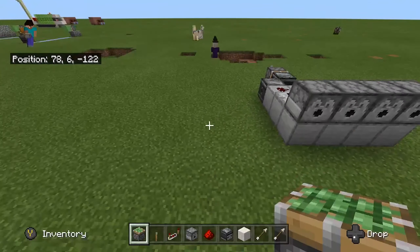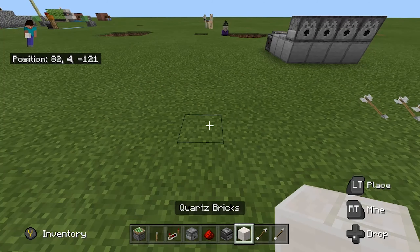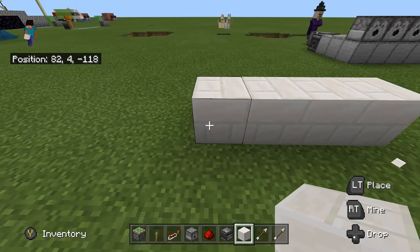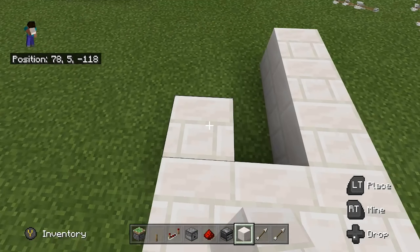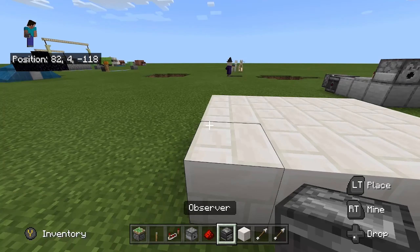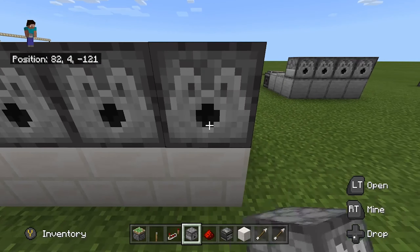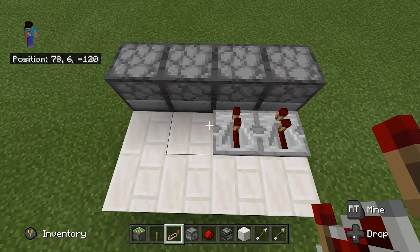What you need to do is get your block of choice and put down four blocks like this. Then come to the side and place another two and fill this up like that. Next you're going to want to put your dispensers facing the way you want them to shoot, and then behind the dispensers place your repeaters.